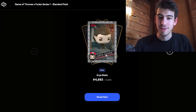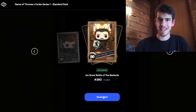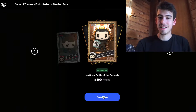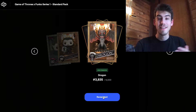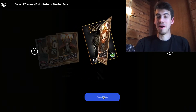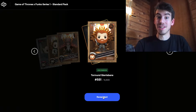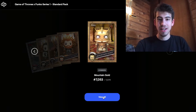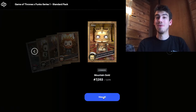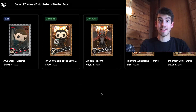Next up an uncommon with a really nice number - 390 out of 6,500, very cool. Next, Drogon, another uncommon - haven't even gotten a common yet, really stoked about that. Another uncommon, Tormund Giants Bane, great number too at 551. And the last one is finally a common, still a nice design, 7,053 out of 7,074 - so that is a terrible number. That's my haul for this first pack.